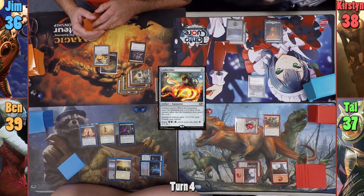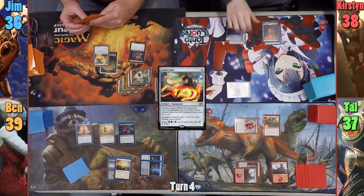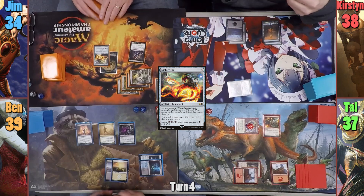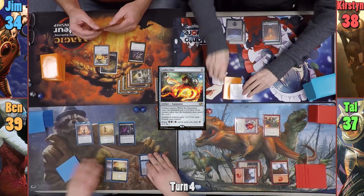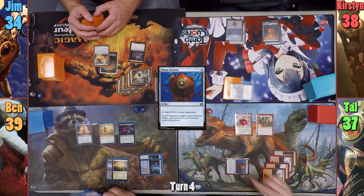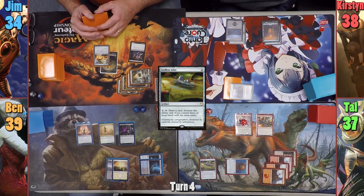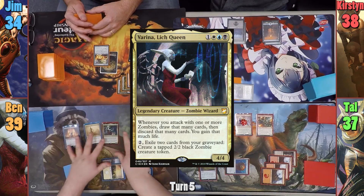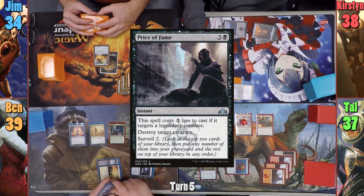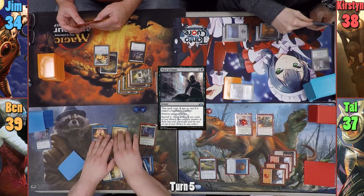Kirsten plays another Swamp and asks what the Steamkin does. She then swings Night Vale at Jim for two, who takes the hit. She gets to exile the top card of Jim's library, and looking at it, she then passes turn. Tal plays a Mountain and casts Thran Dynamo. He then taps the Dynamo to cast an Endless Atlas, and with nothing else, Tal passes. Ben taps out to cast Varina in his main phase, and with Varina on the stack, Kirsten casts Price of Fame to destroy the Loyal Subordinate. She surveils two, keeping both on top and not milling anything.